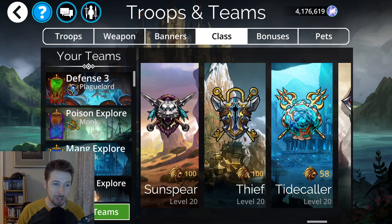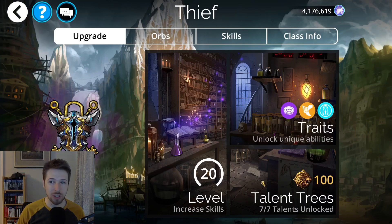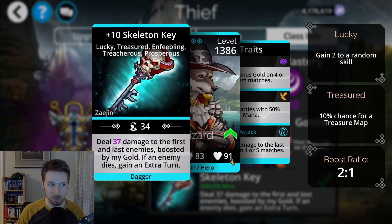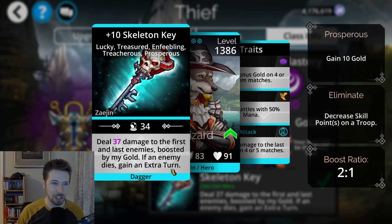Let's go right into it. I do have Thief maxed out to 100, and Thief is one of the classes that you probably should spend some time on, because it has one of the best weapons in the game for one of the best gold farming teams, which is the Skeleton Key. The Skeleton Key will do damage to the first and last enemies boosted by your gold, and if an enemy dies, you gain an extra turn.